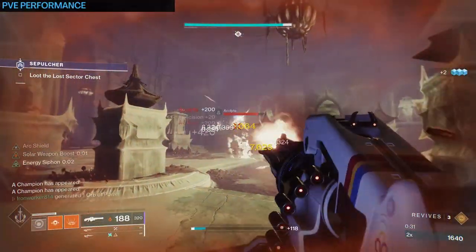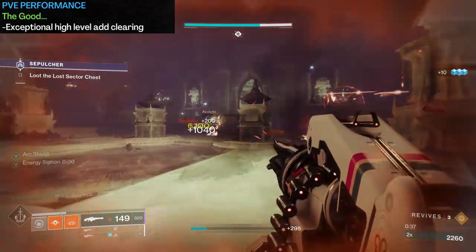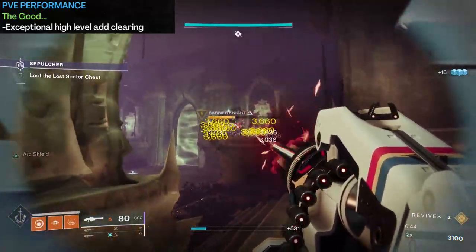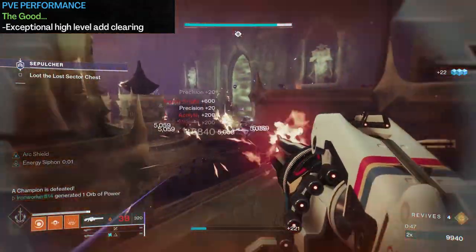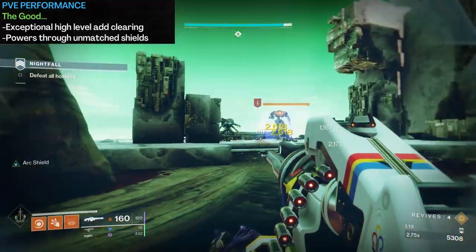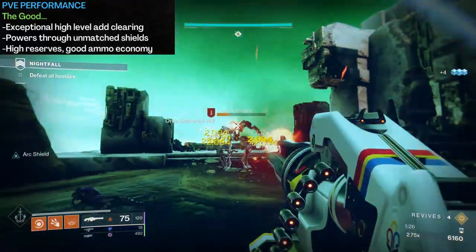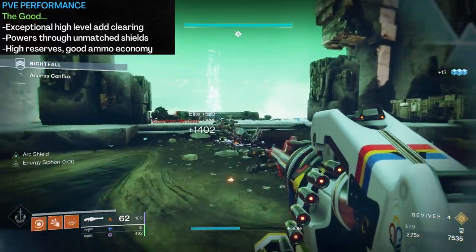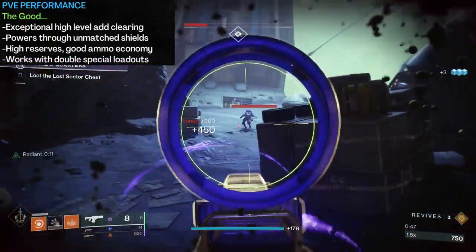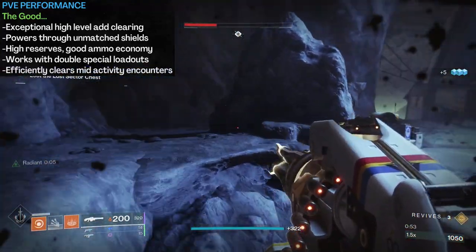For Air Apparent's performance in PvE, there's strong upside but also some serious drawbacks. On the pro side: exceptional ad clearing even in higher-end content. Red bars evaporate, major targets melt, and champions can be brute-forced with a little help from a buff or a burn. You can power through unmatched shields with the Match Game modifier on pretty easily, and it can achieve all this while maintaining good ammo economy — 500 total rounds at base — allowing for a double special weapon loadout since you're relying on Air Apparent for general ad clearing.